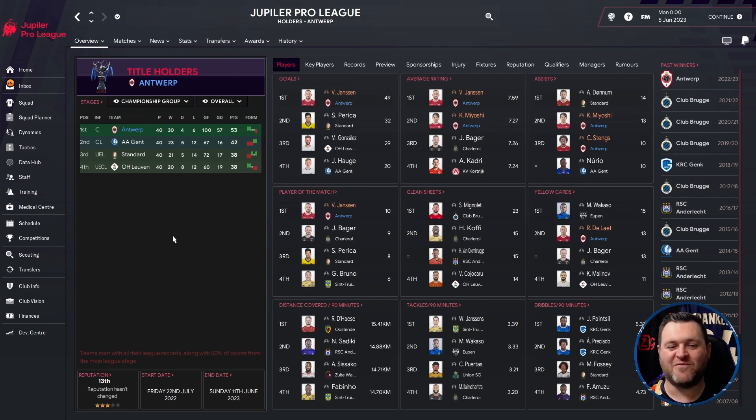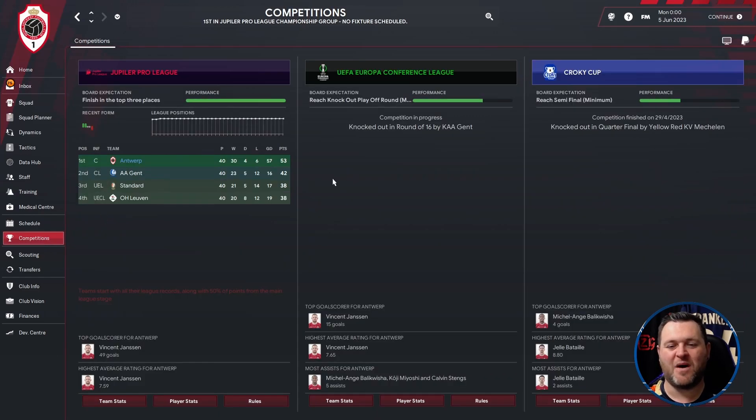So Antwerp have won the league — in fact, all four teams have won their leagues. Looking at what else Antwerp took part in: they played in the Europa Conference League where they were knocked out by Ghent, which is strange as they came up against another Belgian team and lost. They also played in the Crookie Cup and were knocked out in the quarter-finals by KV Mechelen. So in total: four leagues contested, four leagues won, plus the Cypriot Cup.